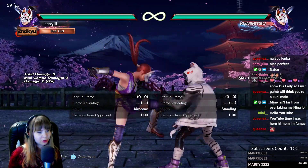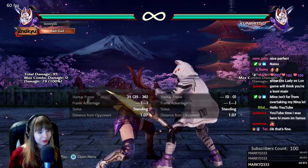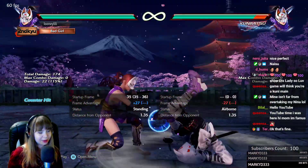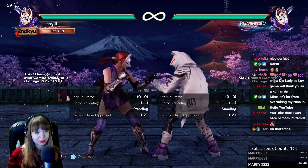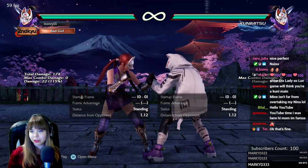She has f+4 — a very slow low. You can either jab it in the air or just walk it on reaction; the animation is very obvious. But it is plus 8 on hit, which hurts, and it's a counter hit launcher as well. It's minus 14 on block and she can cancel it to full crouch, so be ready for that — some shenanigans there.